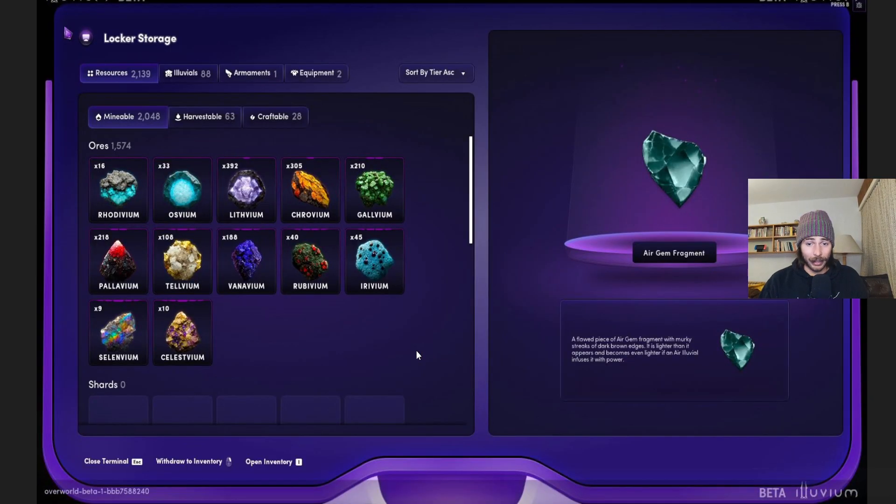What I found out is if you sort by tier, you will see all those resources sorted by their tier. These two are tier zero, those two are tier one, this is tier two, those two are tier three, we got tier four right here, and the last two are tier five.